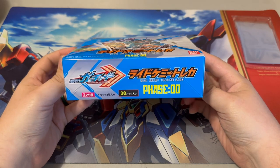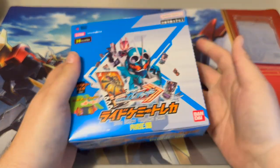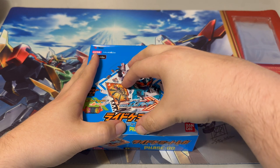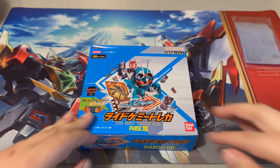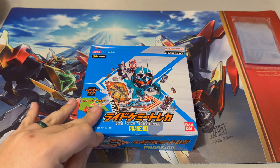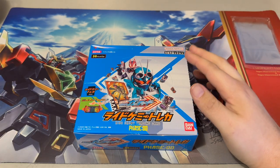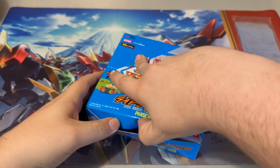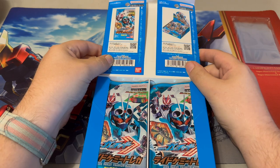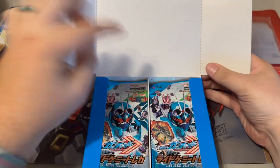Obviously there's no physical game to play with this compared to a box of Pokémon cards, Vanguard, Magic, or whatever your game of choice may be, so it is on the cheaper side of things. But really cool — I love opening booster boxes and haven't in quite a while. There's a really cool picture of Gotchard on the side. There are also little advertising flaps with perforations so they can rip off and fold over to make a nice display.